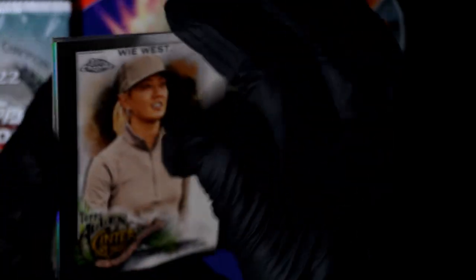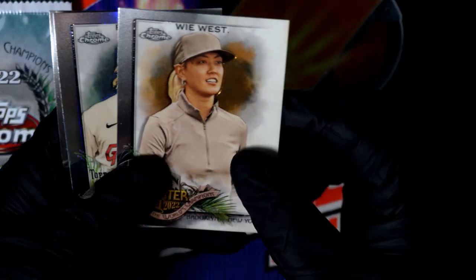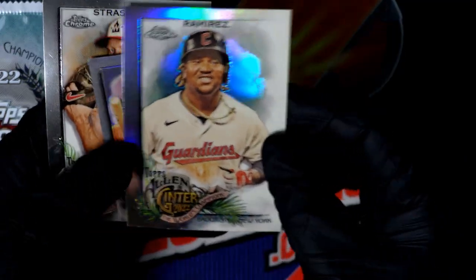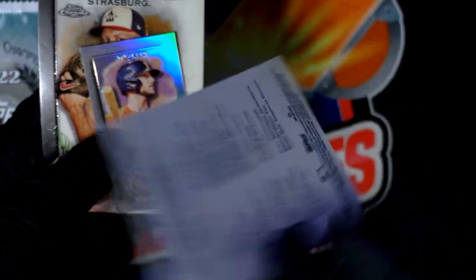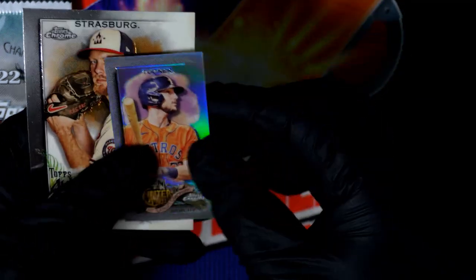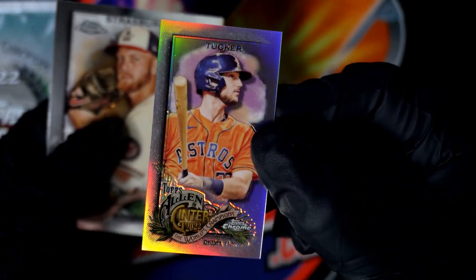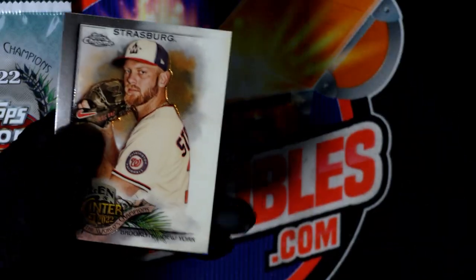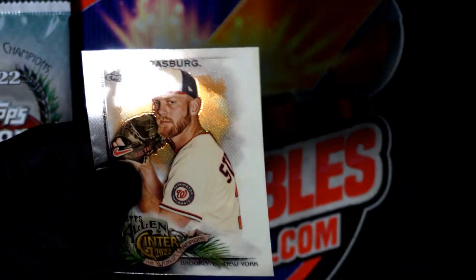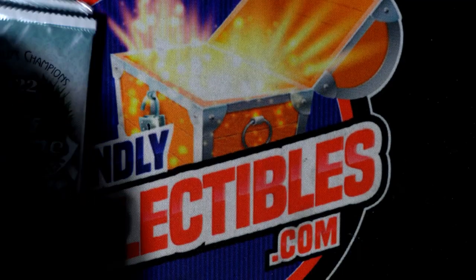Let's see what we can get out of Allen and Ginter Crumb. We got a West base card. You got the Jose Ramirez, and you got the Tucker — Kyle Tucker, Astros — and the Strasburg. So nothing too crazy in that particular pack.